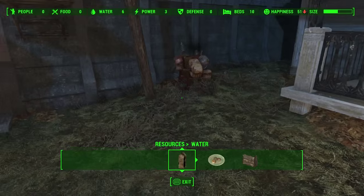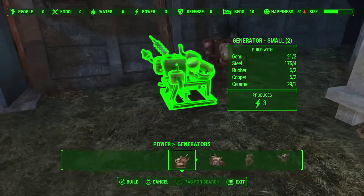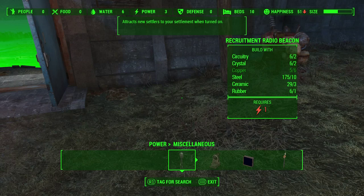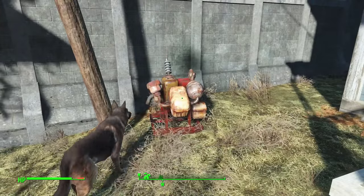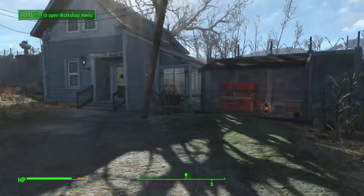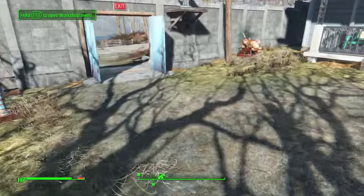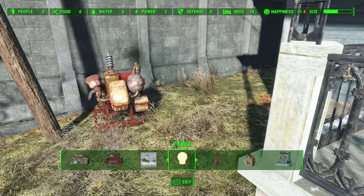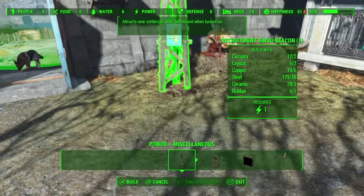Now we go over to that generator, because that's the next thing you have to do to build up your settlement. Build a generator under power generators and place it somewhere where it's green. Then go over and build a recruitment radio beacon. I don't have enough copper, so I'll quickly go and buy some ingredients, and then I'm back. So I'm back in my village — I found some junk that has copper in it. Every piece of junk produces materials to build, so I fed that workshop with all my junk. Now I should have enough copper to build that beacon.